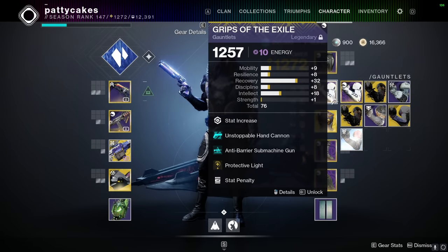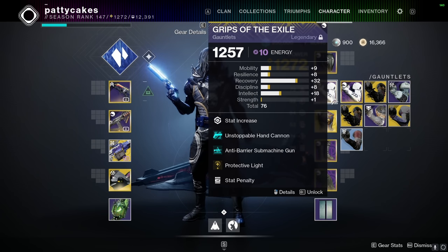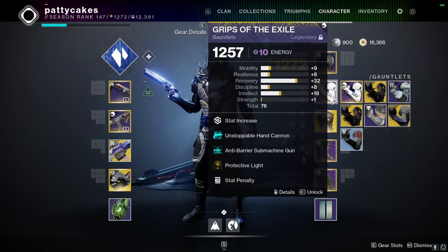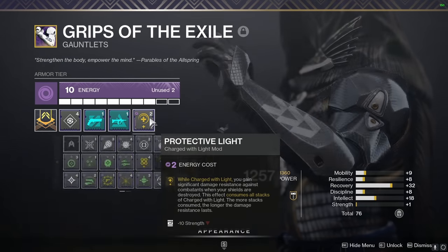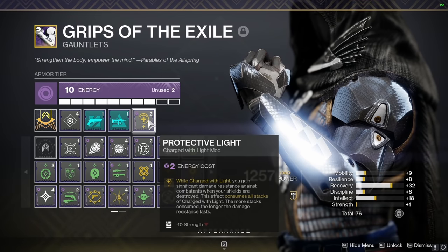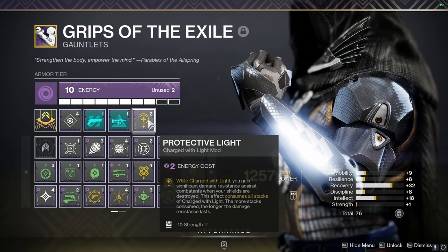For my gloves, I'm doing unstoppable hand cannon and anti-barrier submachine gun. This is actually super important here. You theoretically could go with a different option, but I think this is probably the best setup out of everything I've tried. The other thing I've considered is going unstoppable shotgun, but the way I'm playing this build I think the hand cannon works just fine. I'm also using protective light here, which is really important — when you become charged with light it gives you a huge damage resist, and it's really nice to stay alive.